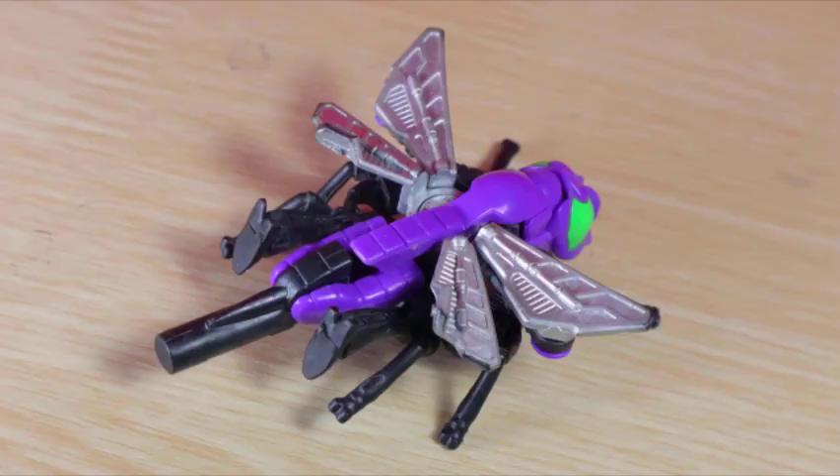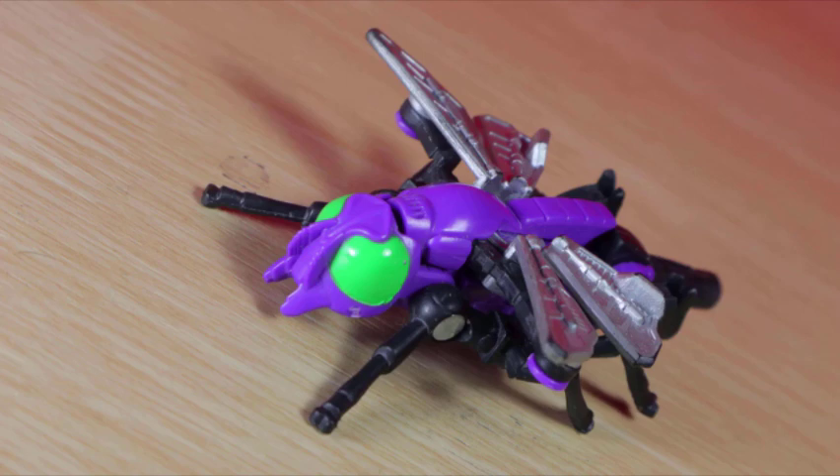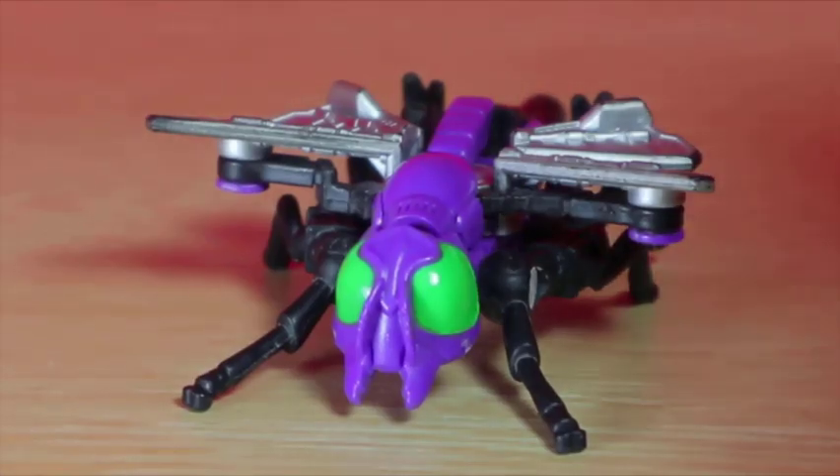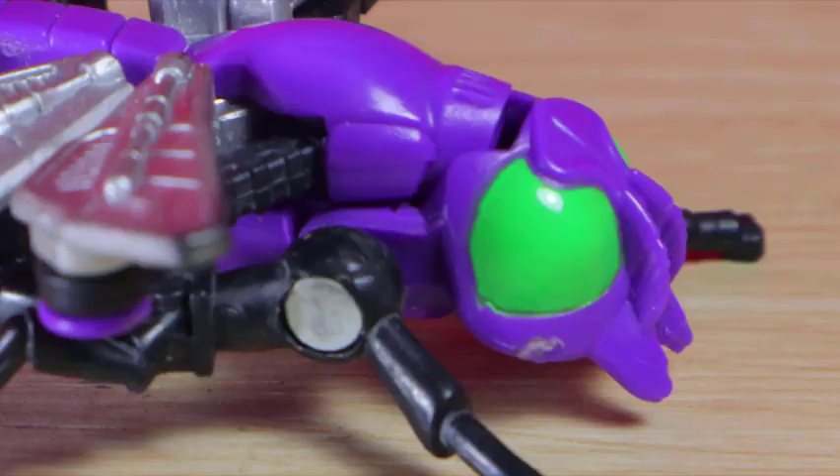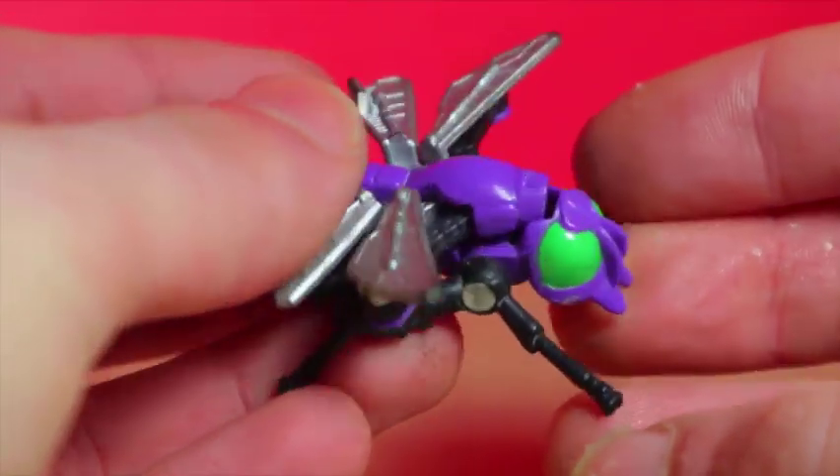Eww, bug! As a little figure, Venon is a bit of a looker. I like how the deco's countered from the wasp, with the green and purple swapped. However, the feel of this figure should be taken as a delicate Fabergé egg. Bug mode is the most tricky, with the head holding it in place, but I still don't feel comfortable messing with it.